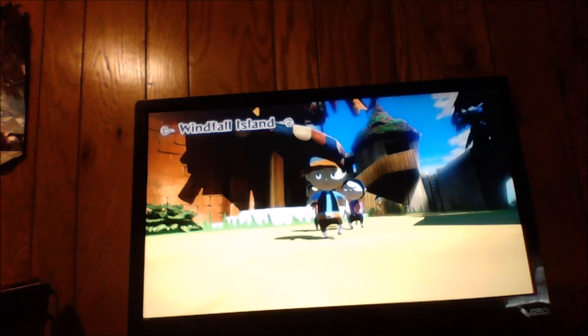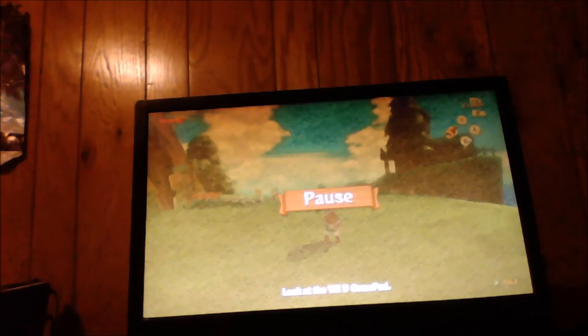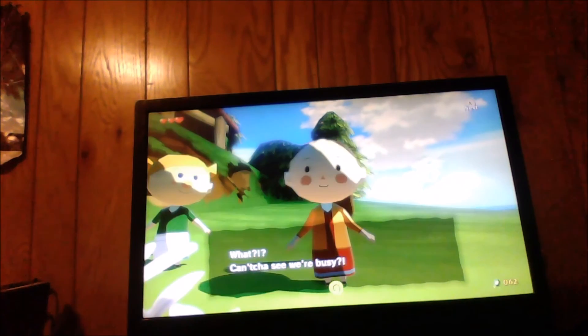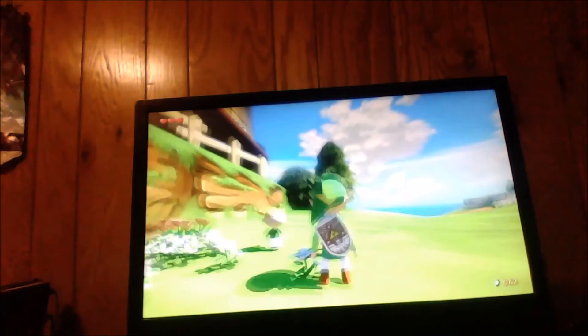And pretty much this introduces us to Windfall Island. Those are the killer bees, and those are some old ladies that you'll run into — you'll see a lot of villagers and stuff on this island. I believe this is where I will leave off everybody. I hope you all enjoyed this next part of the let's play. In the next episode, we will tackle getting the sail, as well as setting out on the great sea for the first time. I hope you guys had fun — please stay tuned for episode 4. Thank you!